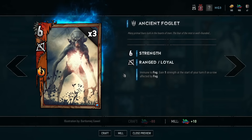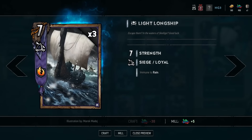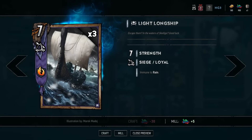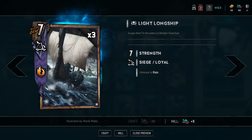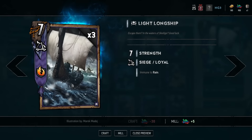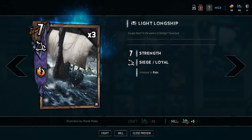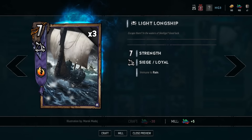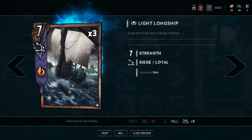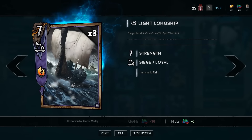When you look at Skellige cards, you have to remember that the number on the card itself — for example, Light Longship showing seven strength — is only the strength for round one. This is actually seven, eight, nine with immunity to rain. So over the course of a game, this card is going to have plus value over the number eight.